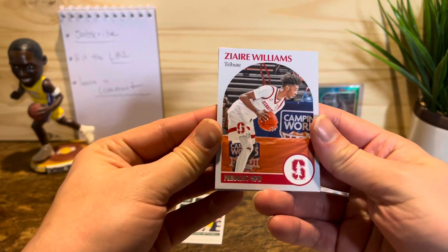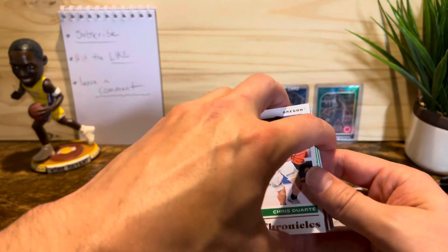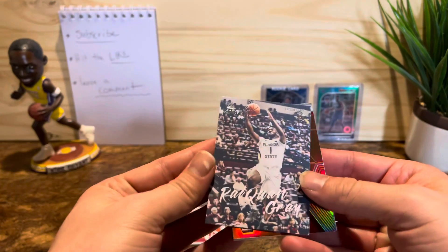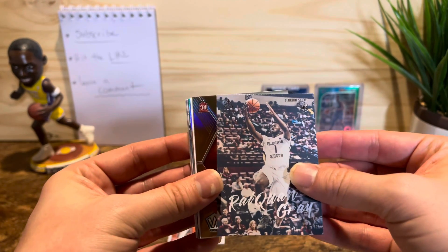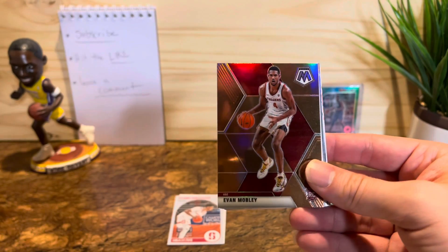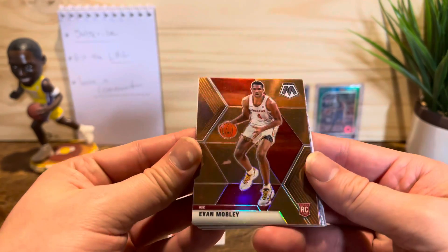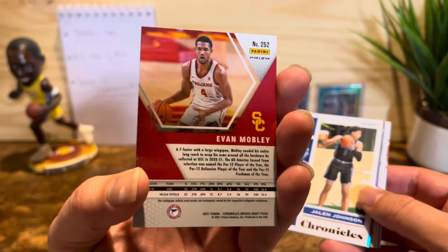We got Zaire Williams — not a bad looking card. Quist Duart, don't know too much about him. Rick one gray, I don't know him either. Now we have a Mosaic coming up — Mosaic is one of my favorite products. Evan Mobley — that's a really good card to get. Very nice, it's exciting.